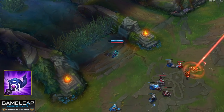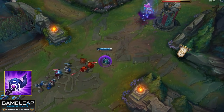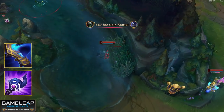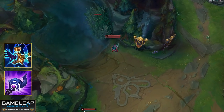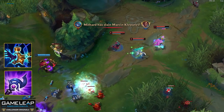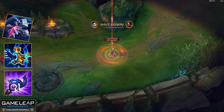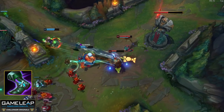Last up for your items: taking Luden's Tempest as your mythic is definitely the best option at the moment, because the magic penetration and its mythic passive is going to amplify your damage output and one shot potential. After this, depending on the mid lane matchup, you can get an early Seeker's Armguard against those assassins in the mid lane. But generally speaking, Horizon Focus is going to be your next item because its passive works off your CC — so the fear — and the range also works really well with your ultimate. Then depending on the enemy team composition, you might want to finish Zhonya's Hourglass, get Rabadon's Deathcap, Void Staff if they have magic resist, Morellonomicon if they have a lot of healing, or Banshee's Veil if they have a lot of AP and skill shots. For your boots, there's only one option: Sorcerer's Shoes all the time — you are all about that damage.